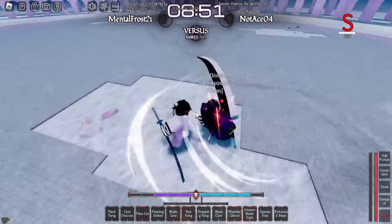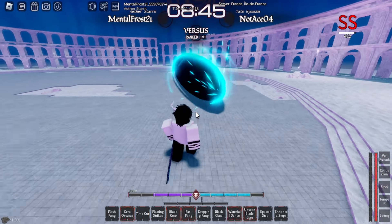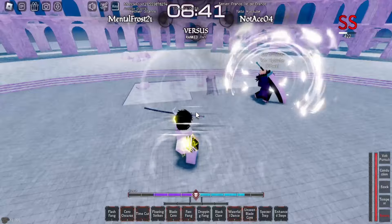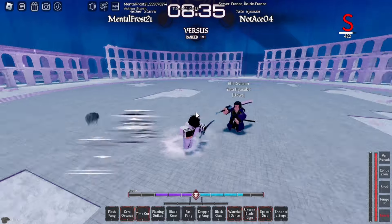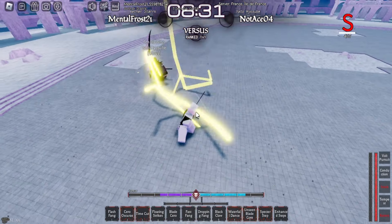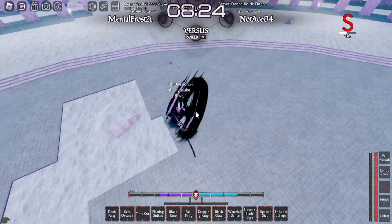If they Spectre Step you or anything like that, you can use Waterfall. As I said, you have very good range options, and you can also Time Cut to close the distance. Then I'll feint this time. Who has like 400 hyper armor moves? Of course they would run.